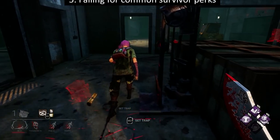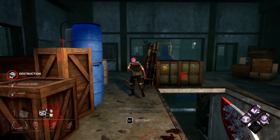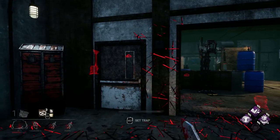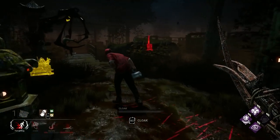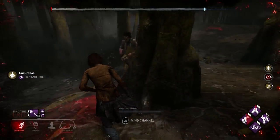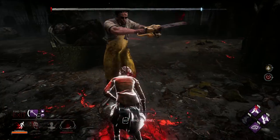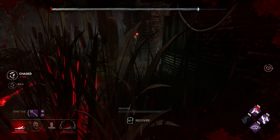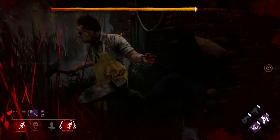The fifth thing you shouldn't do is fall for commonly used survivor perks. Dead Hard, Borrowed Time, Decisive Strike, and more can all single-handedly cost you the game if you don't deal with them properly. Dead Hard can be countered by waiting for the survivor to use it before you swing at them. Borrowed Time can be countered by killers or perks that reduce terror radius to zero, or by waiting 15 seconds before attacking. And Decisive Strike can be countered by slugging the survivor or waiting 60 seconds before picking them up.